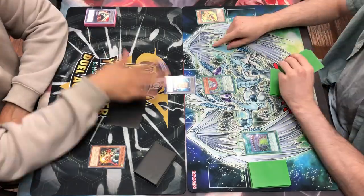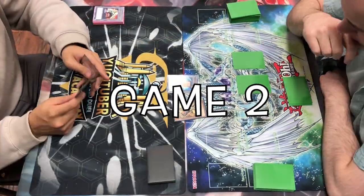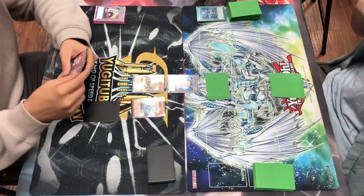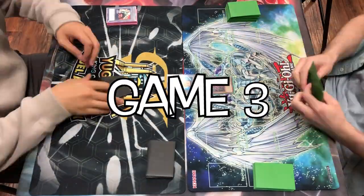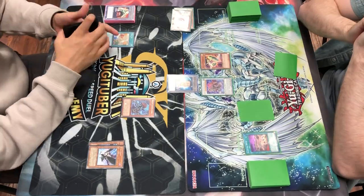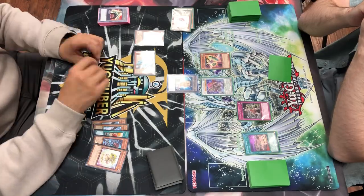We're now in our finals — and it's against Speedroid. Game one he's going to play through both Droll and DD Crow and end on an Apollousa, and I couldn't out Apollousa with my hand — I opened Baby and some Dinos and couldn't do much. Game two goes much better; we're able to full combo with Dino and set up a really powerful board so he scoops. Game three I literally have a great hand, but he flips the one and only Gozen Match and I can't out it, so I scoop. We lose the finals.